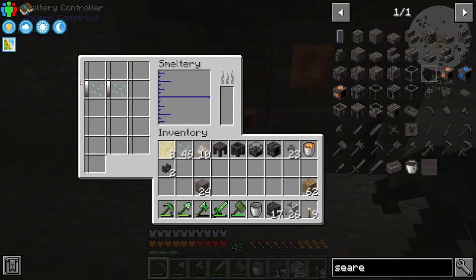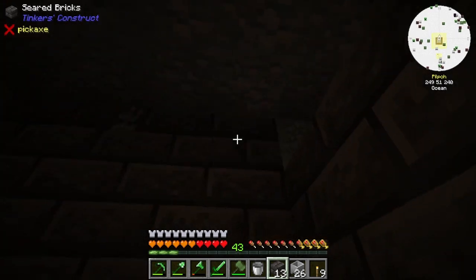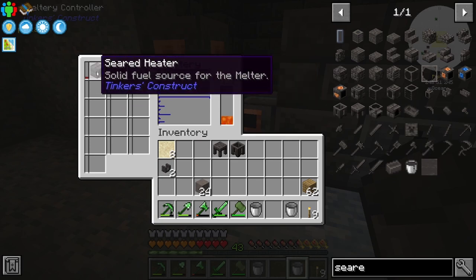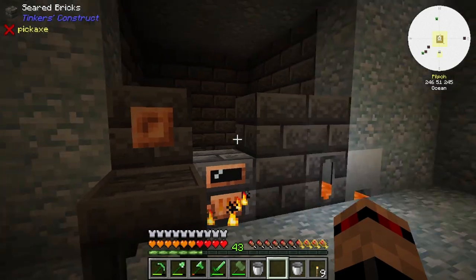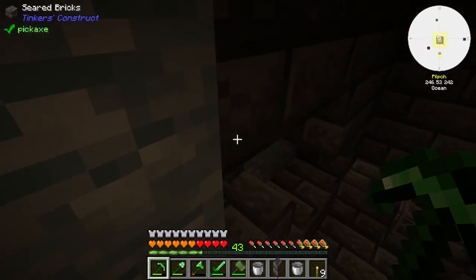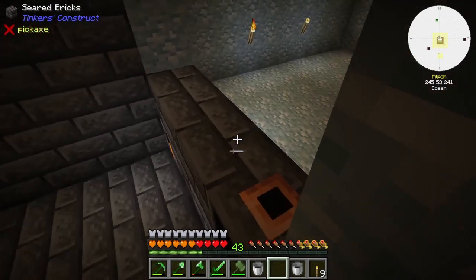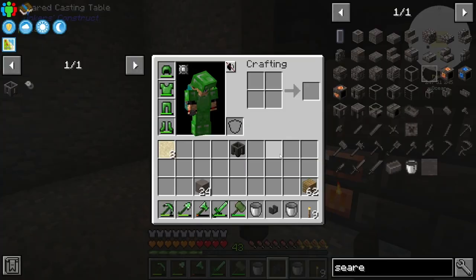Take all of that out. I might need a few more seared bricks. I'm smelting up some more smeltery bricks, and in the meantime I can put some lava in this. I've stuck the heater and the melter in there already. I need to grab a few more bricks just quickly to fill this in. Now that makes a solid row right there.